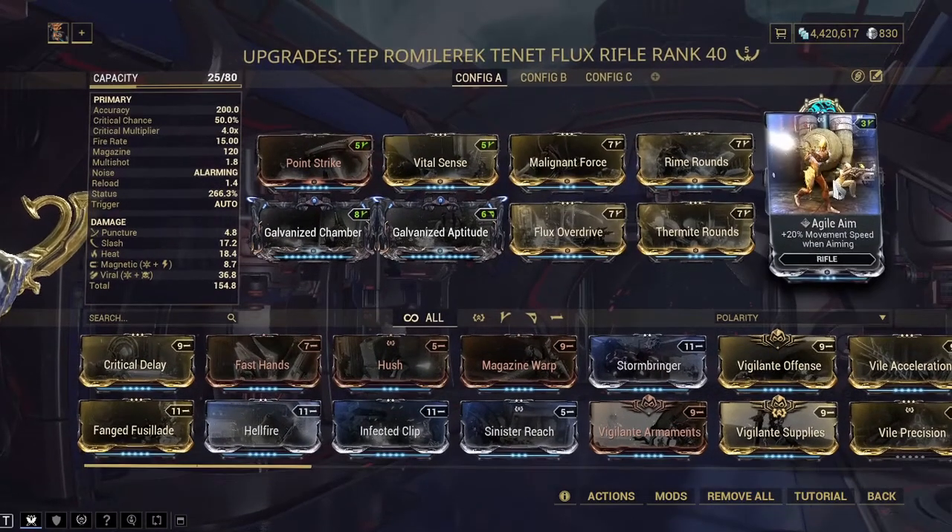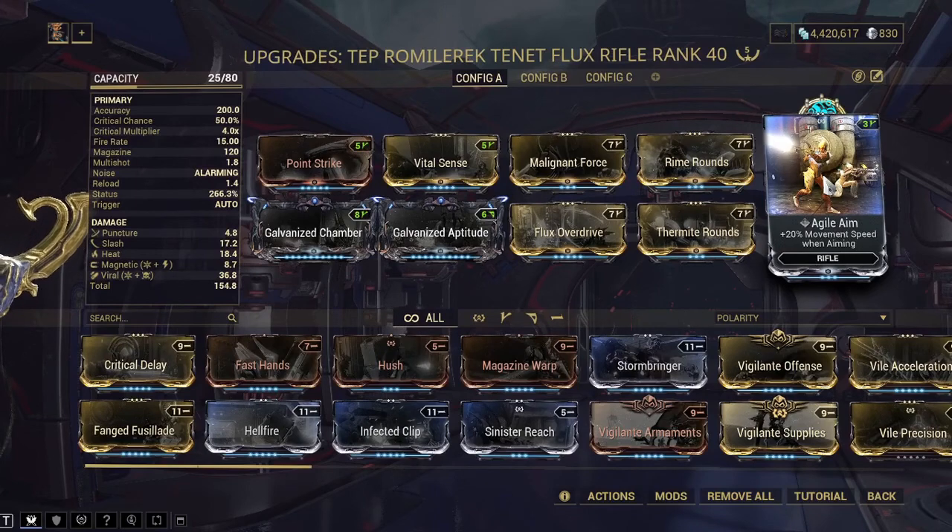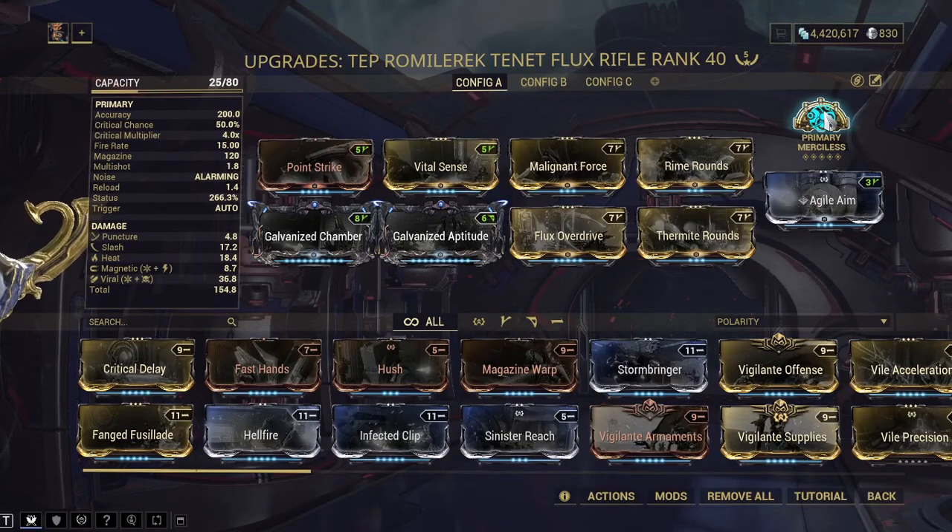No Aim just because honestly you can replace that with whatever, but that's just my preference. Primary Merciless for max ammo damage and reload speed.